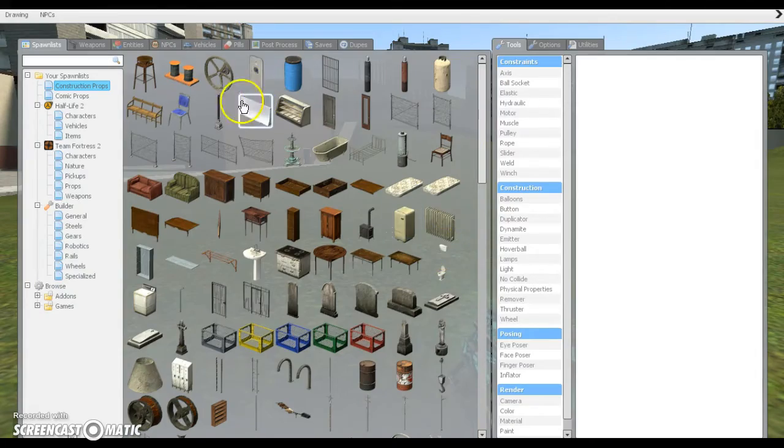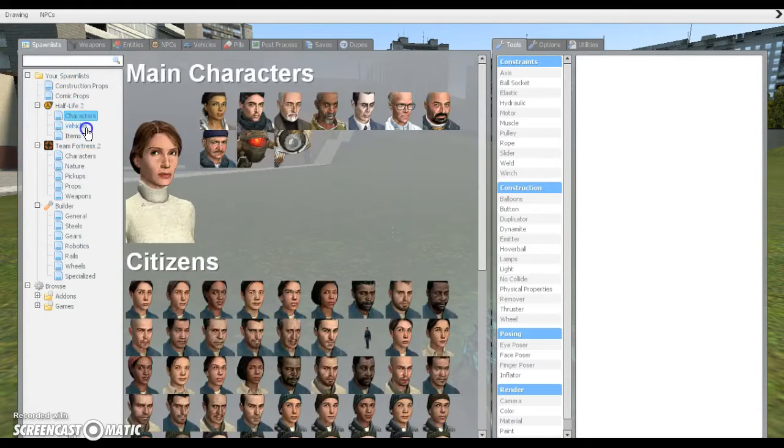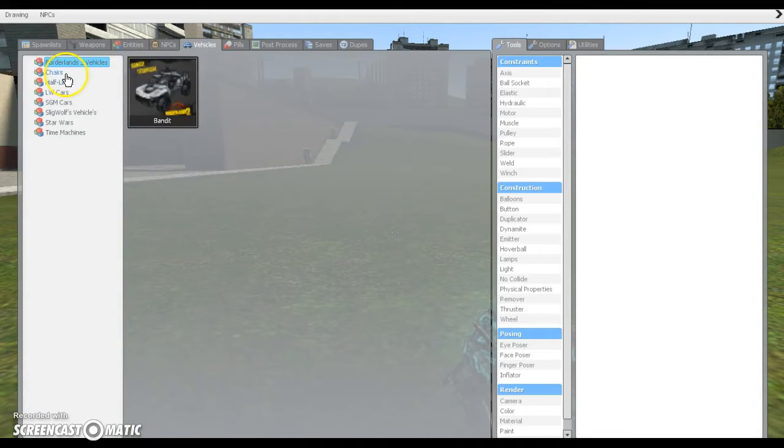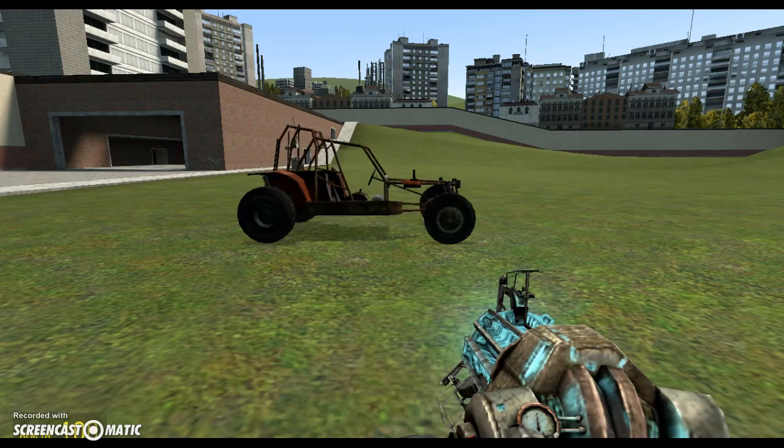First off, what we're going to want to do is go to vehicles — go to the regular vehicles, okay? Now you're going to go to Half-Life 2 and put down the Jeep, right?